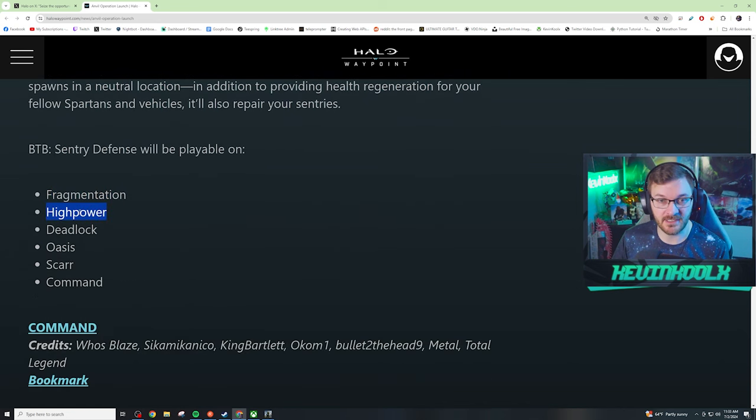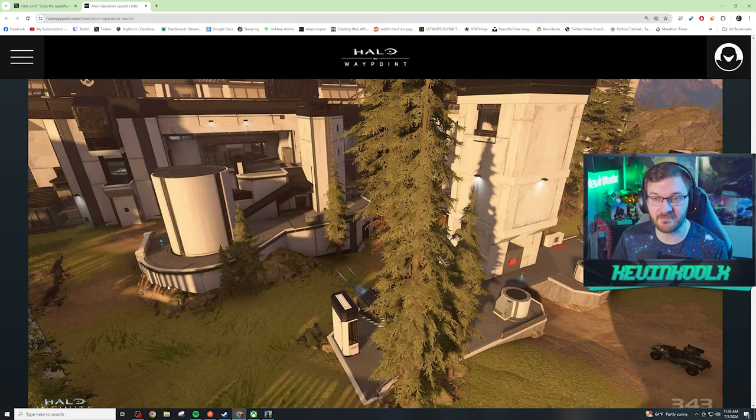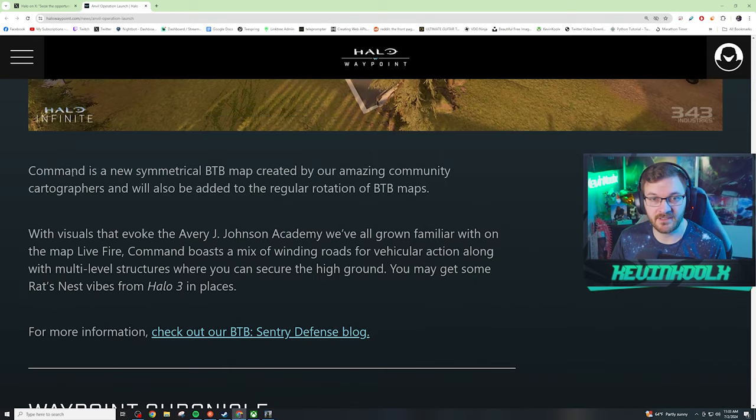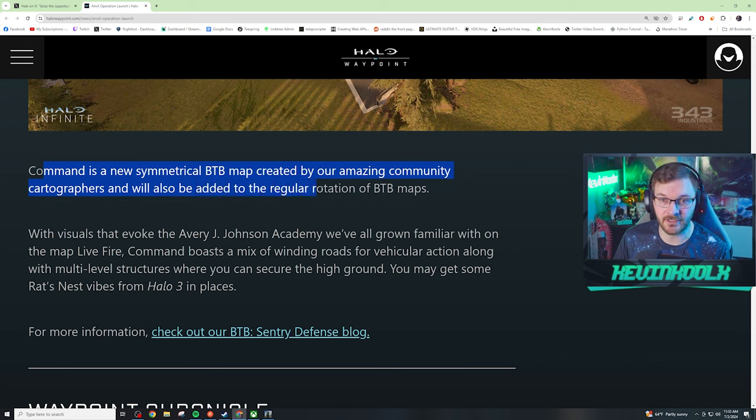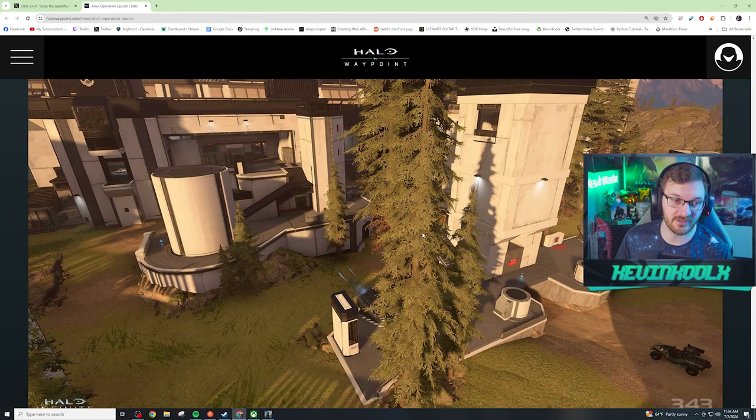It's on Fragmentation, High Power, Deadlock, Oasis, Scar, and the new map Command - which has BTB live fire vibes. Command is a new symmetrical BTB map created by community cartographers and will also be added into regular BTB rotations. It's actually made by the community? I always assumed community maps are higher quality, but Command looks good - it's a solid map.